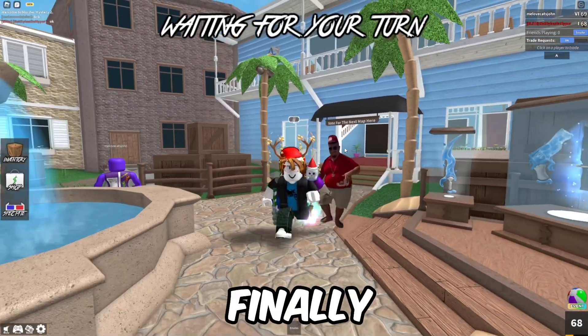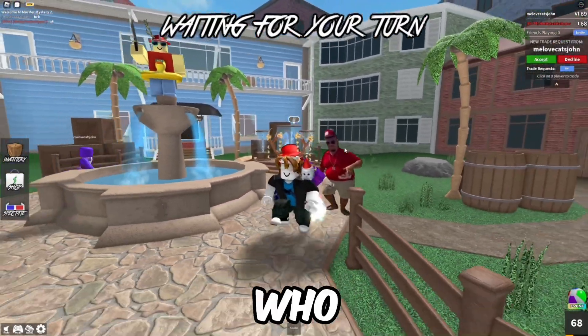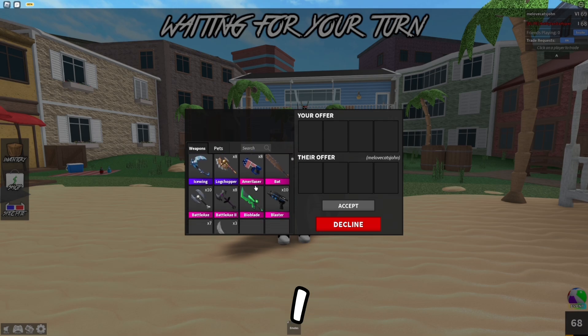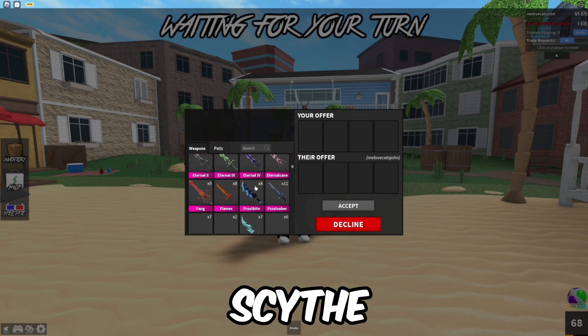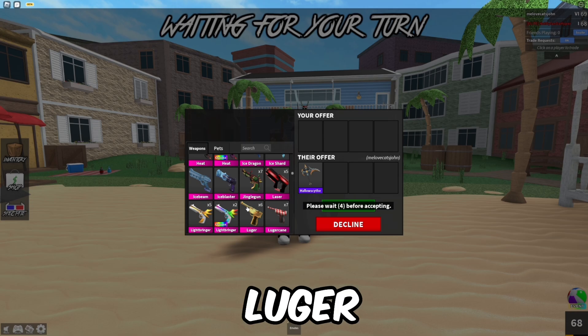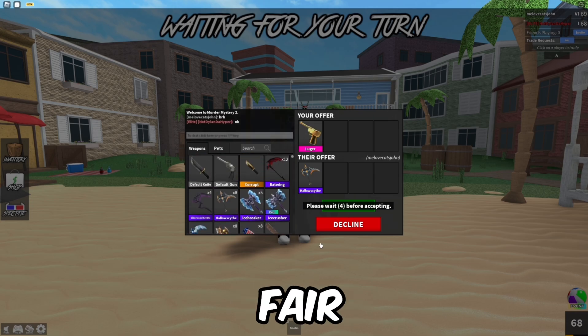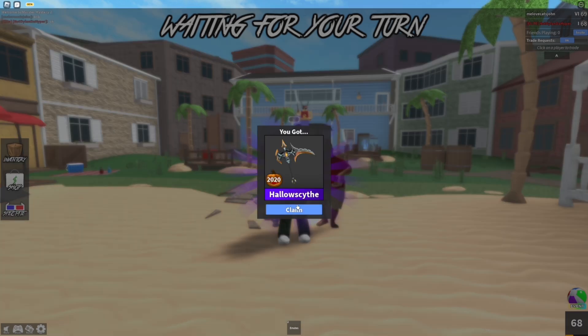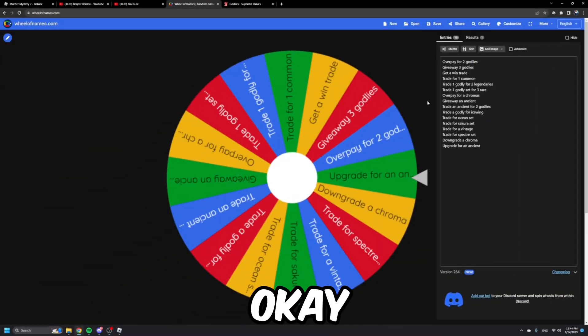I finally found someone who has an ancient for trade. I'll be trading for his Hollow Scythe, and I'm offering a Luger for it — a fair trade, 75 value for 75 value. There we go! Now let's spin the wheel again.